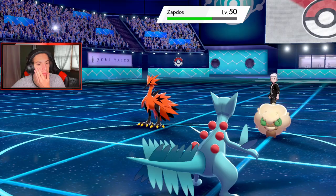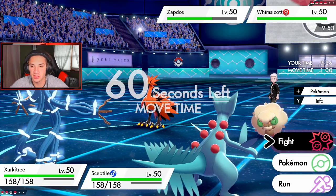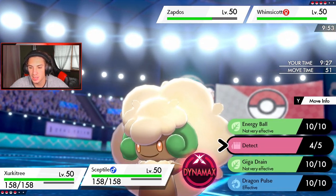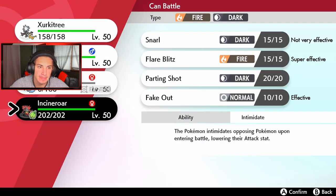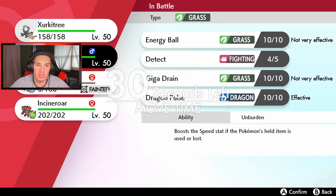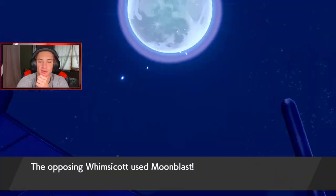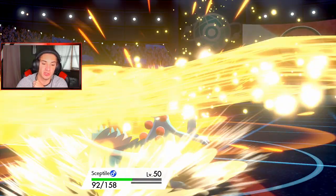He's Dynamaxing Galarian Zapdos. I'm looking for an Electroweb to lower speed stats and then T-bolt, or just drop a Giga Drain. I'm doubling up into Zapdos. Xurkitree might be faster — actually Xurkitree is not faster. I'm going to bring in Whimsicott in the back. Xurkitree is definitely going to take out Zapdos no problem. Oomph! lands on Sceptile and Sceptile goes down. Brave Bird goes over to Xurkitree — Sceptile is gone. This thing is just teeing off on me. But wait — if I take out Zapdos I get Beast Boost, then bring out Incineroar for Intimidate.